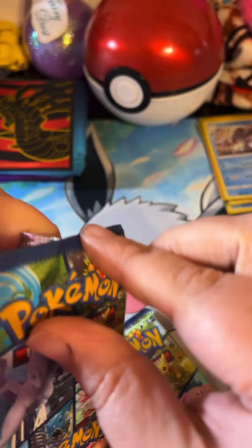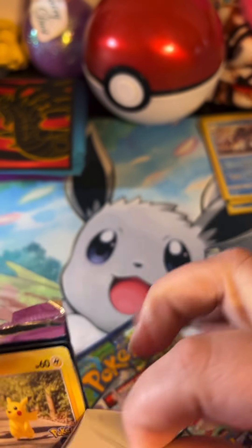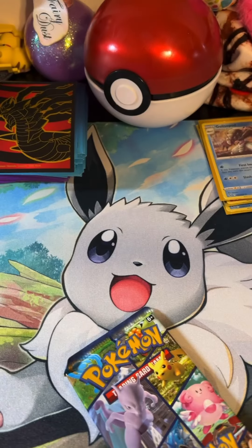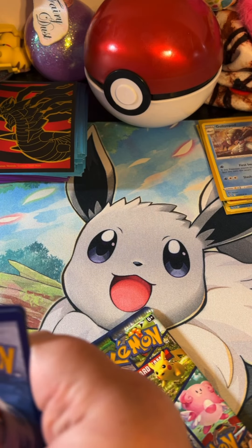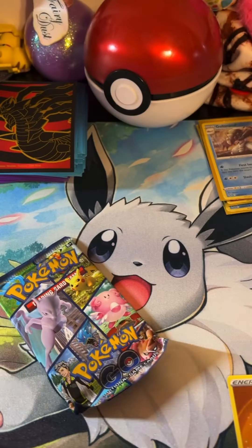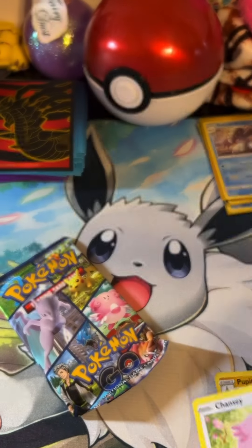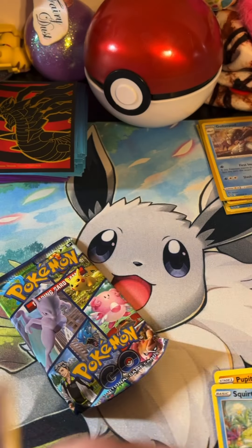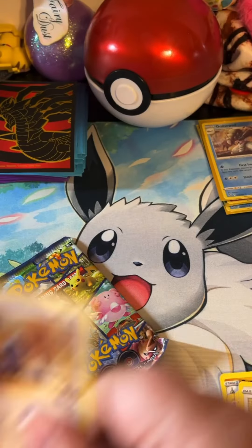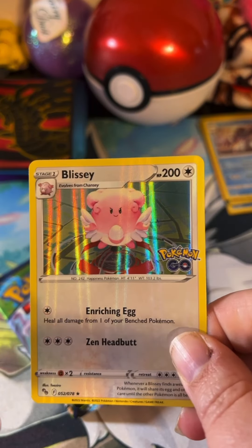Let's see if we get any hits in these — we've got some holo rares but let's see if we can get some bigger ones. There's the code card for you guys — one, two, three, and four. Got fighting energy, Charmeleon, Pupitar, Chansey, Pikachu, Squirtle, Melt Hand, Bidoof, Pidove, a reversed Venusaur, and a holo Blissey.